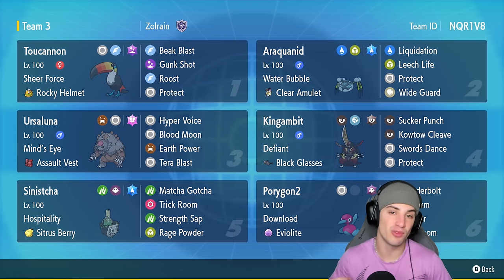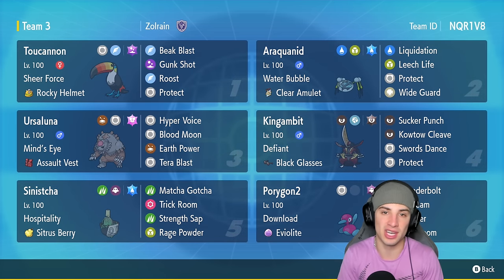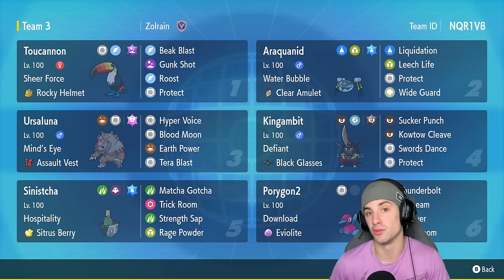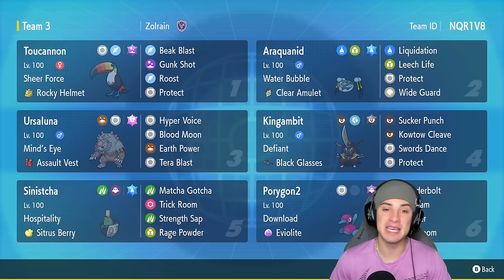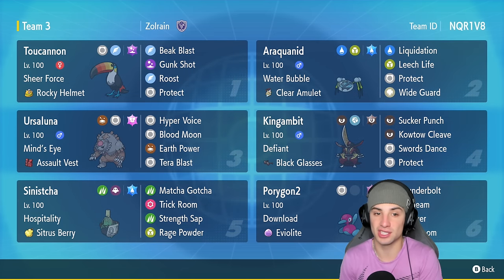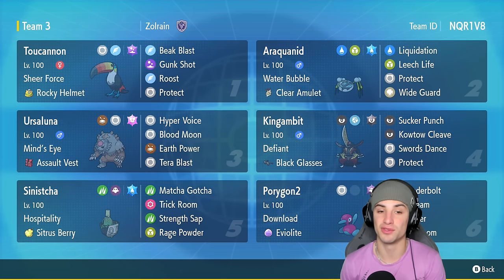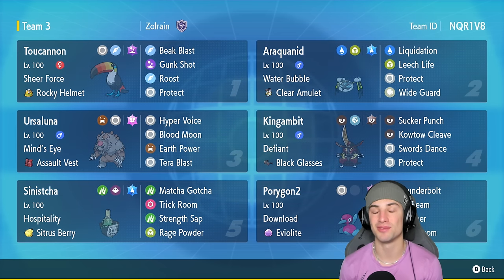This one is rocking out in a Trick Room today and it is actually really, really strong with Sheer Force as its ability. Sheer Force is a top tier ability — you see it all the time on Landorus, especially in the meta right now, and Toucanon learns it. He's got Rocky Helmet as the item, rocking out with Beak Blast, Gunk Shot, Roost, and Protect. Love this moveset — big time STAB damage with Beak Blast, Gunk Shot for the Tera Poison STAB, Roost for HP recovery alongside Protect.